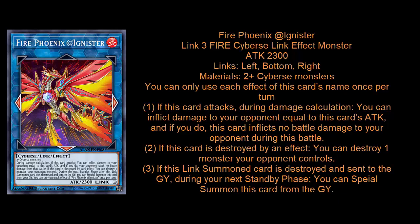This is Fire Phoenix @Ignister. It is a Link 3 Fire Cyberse monster with 2300 attack, and its link points are to the left, to the right, and pointing straight down. It requires two or more Cyberse monsters to summon, so you can use it in Mathmech or any of the Ignis archetypes — Salamangreat, Marincess, and if we ever get Storm Riders, etc.